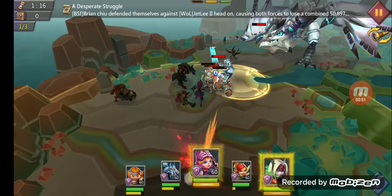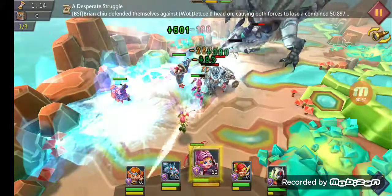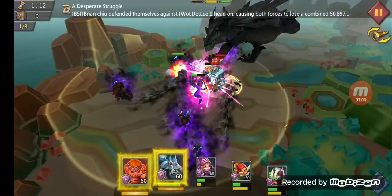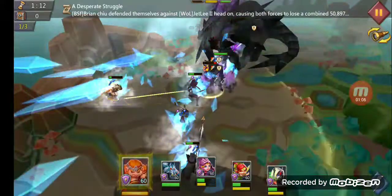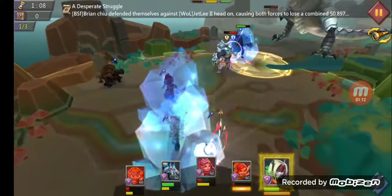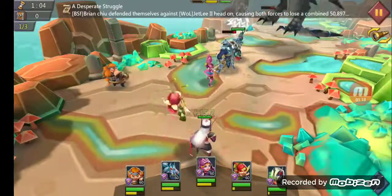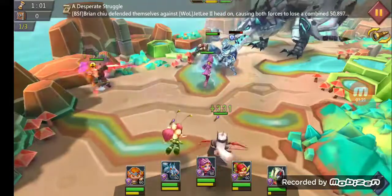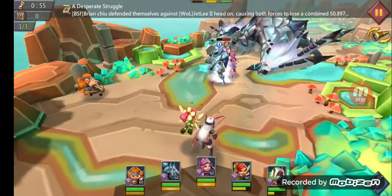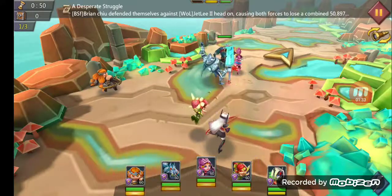We're gonna throw Black Crow right here to hit all of them, follow them with Rose Knight and Grim Wolf. Tracker — we probably should have saved — we need that clutch heal there. Nightshade's down, Frost Wings down. I think that was actually a better play that we did.